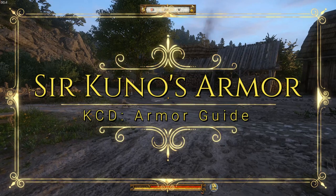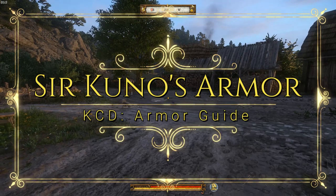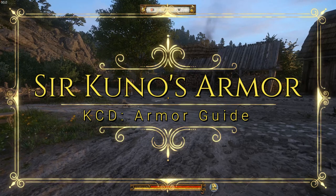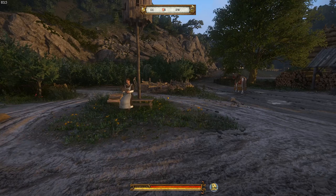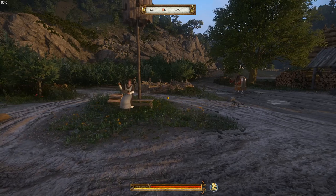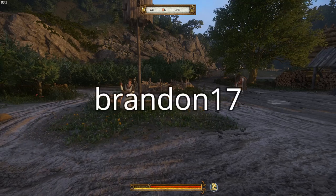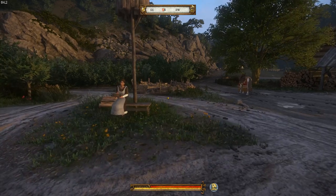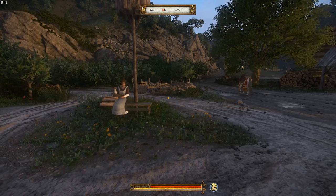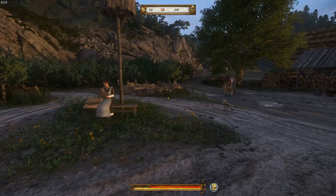Today we're looking at Sir Kuno's armor from the Band of Bastards DLC. I was finally able to get the armor through a mod called CRAP, which stands for Composite Recolored Armor Project. It's by Brandon17 and the link will be down in the description. I also have a video going over that whole mod and all its contents, so go check that out too. But this one is going to be taking a look at Sir Kuno's armor.